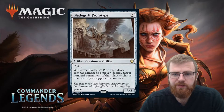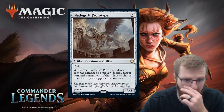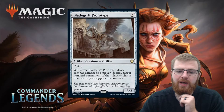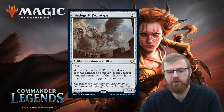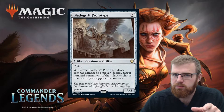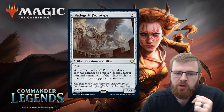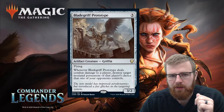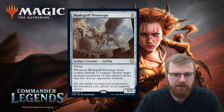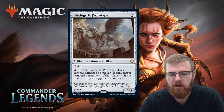Blade Griff Prototype — a five generic mana 3/2 artifact creature Griffin with flying. Whenever Blade Griff Prototype deals combat damage to a player, destroy target non-land permanent of that player's choice that one of your opponents controls. So it's a way of: if I hit you, you can destroy whatever you want — you can't destroy any of my stuff. They could destroy their own thing, but it may be a little bit of teaming up going on. I think this card's interesting and will make for interesting draft play, but I don't think it's going to be particularly good in a competitive commander format.